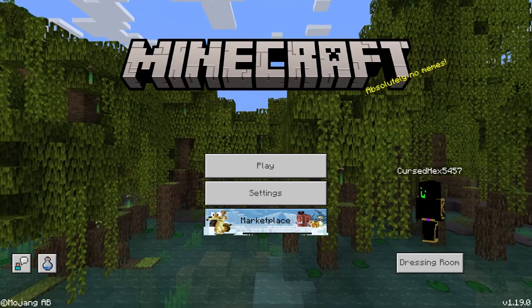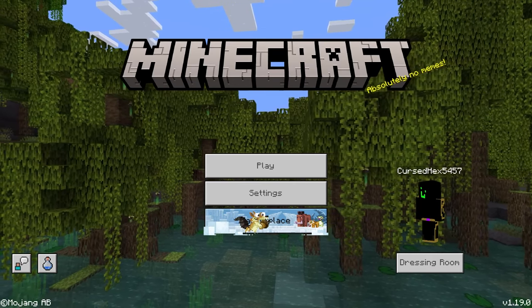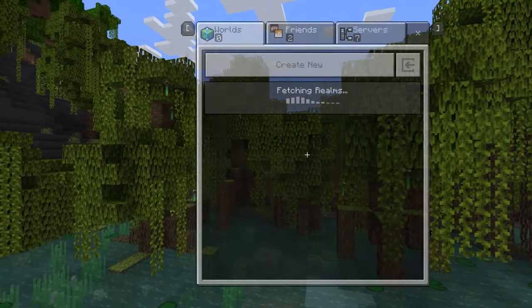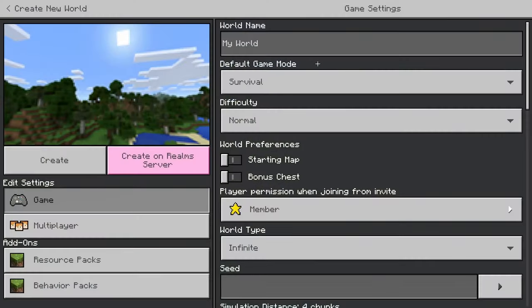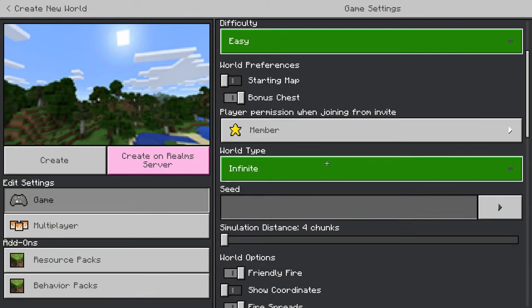Free mine coins — 1.19 latest update, latest patch. If you want free mine coins just follow the steps in this video. As you can see I have no mine coins now, but here's how you can get free mine coins: create a new world in Creative, make sure it's on Easy mode, and turn on the Bonus Chest.